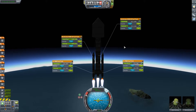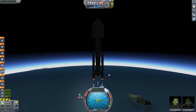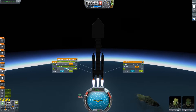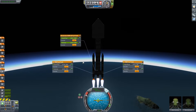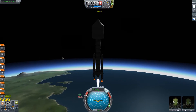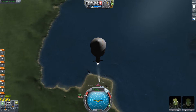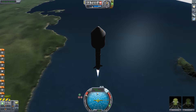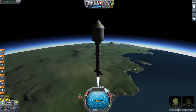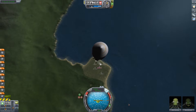A bit of confusion with the fuel controls - wrong buttons pressed - but max power and we get fuel transferred out. We drop the side tanks having managed to get up to 22,000 feet. We're slowing down slightly but not for long - time to get this thing into orbit.